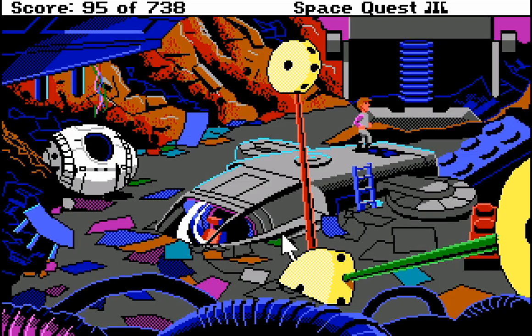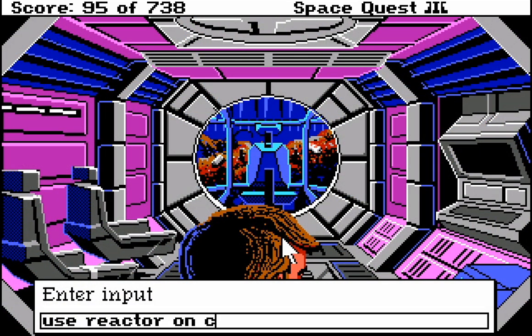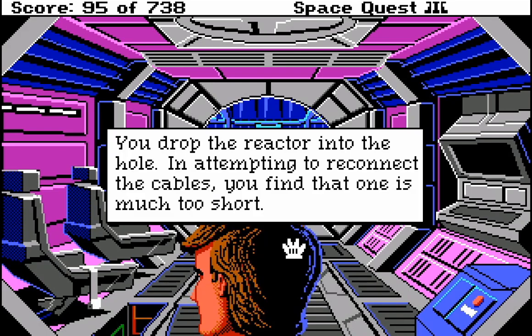I don't know what to do. Reactor on computer? Probably won't work. Where do you put a reactor slot? Use reactor. That's all I needed to do. You drop the reactor into the hole. What hole? Oh, the one you didn't tell me about. Good. Thanks, game.